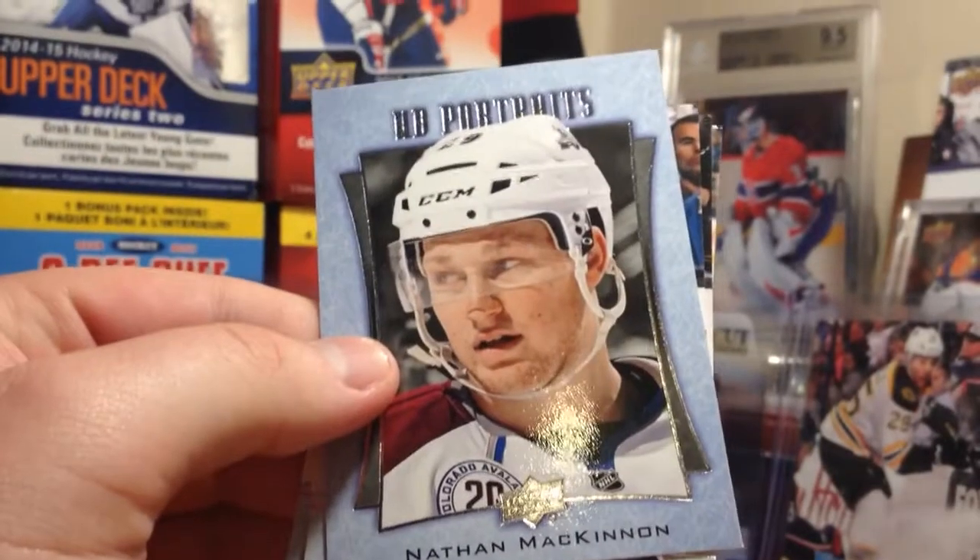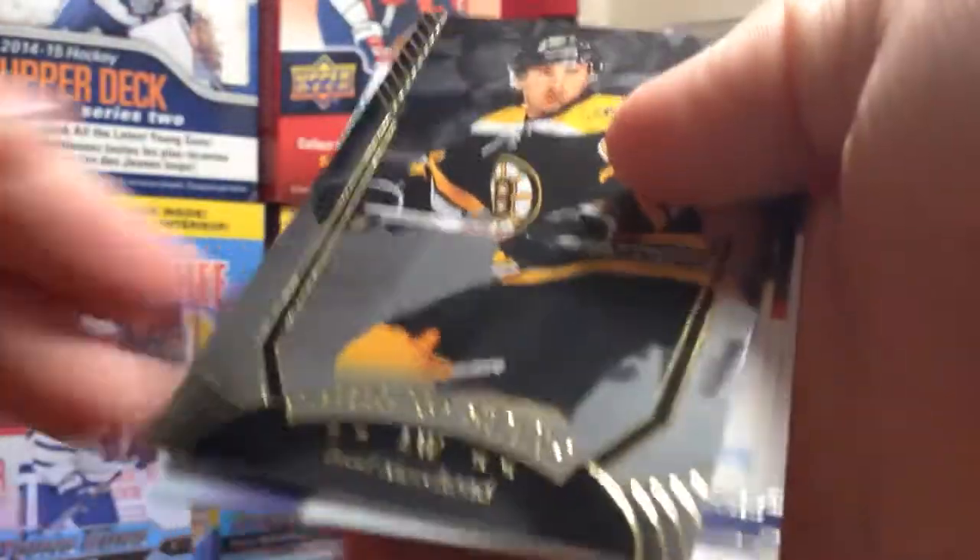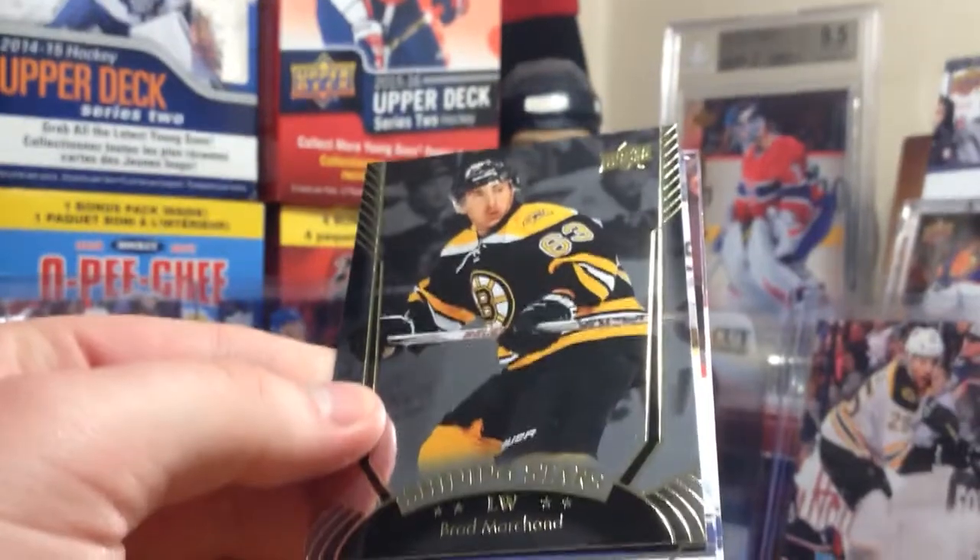Next pack, we got a Nathan MacKinnon Portraits. What's the other one? I know Marner's canvas. Next pack — we're only five, I don't know, I gotta look into that. Shining Stars Brad Marchand — I think I just pulled something with Brad Marchand there.